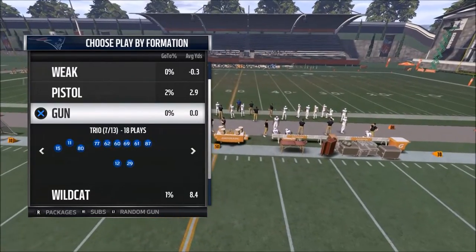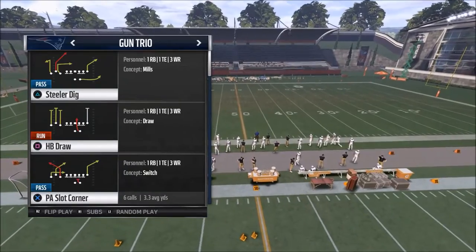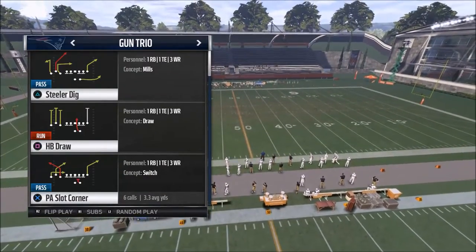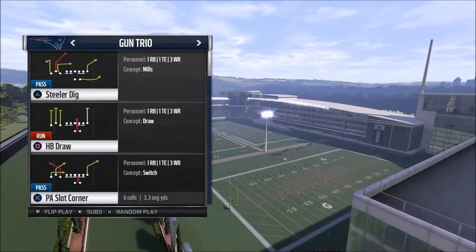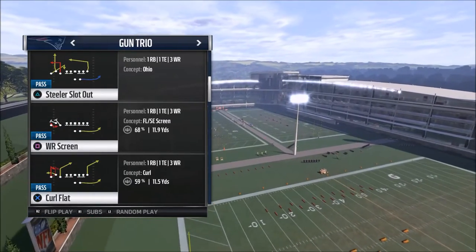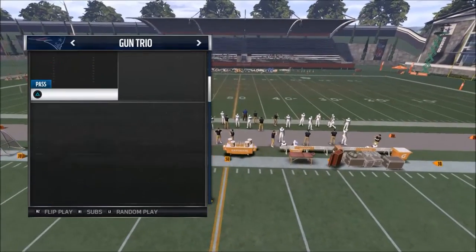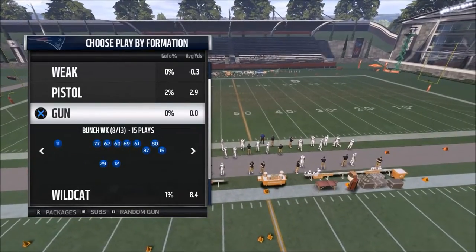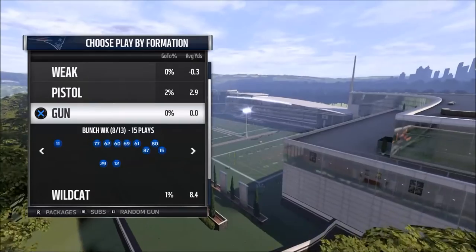I would suggest putting it all together from the beginning by finding routes you want to use. Someone shared this with me and I'll share it with you: when you see a weird route, try it out in practice mode. That philosophy has served me very well. I'll be going through my playbook - like gun trio - and I'll see a 'stealer dig' and think 'that's a really weird route that the interior receiver runs,' so I'll test it out.